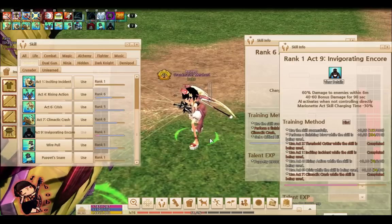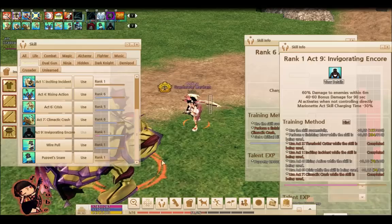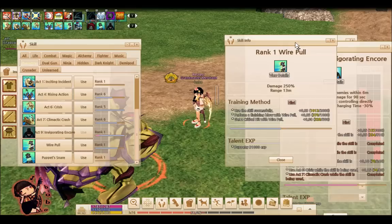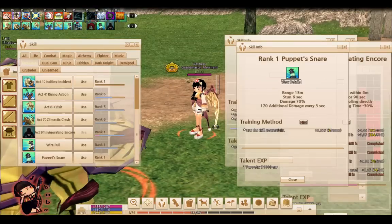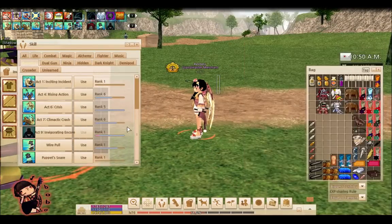The last two skills are used without the puppet. They are Wire Pull and Puppet Snare — one of the most tedious skills to rank. Wire Pull is a skill that has your character grab onto a single enemy and pull it towards you — it's like dragging the enemy to you. And Puppet Snare is literally you holding onto a single enemy in place, like snaring it. That's why it's called Puppet Snare — you're basically holding it down into one spot.